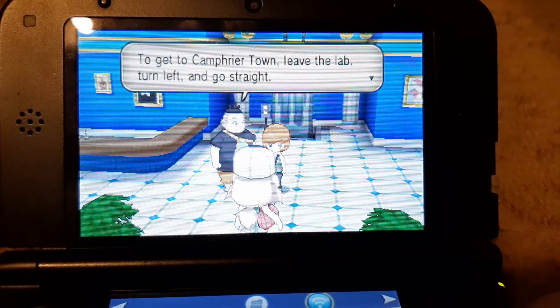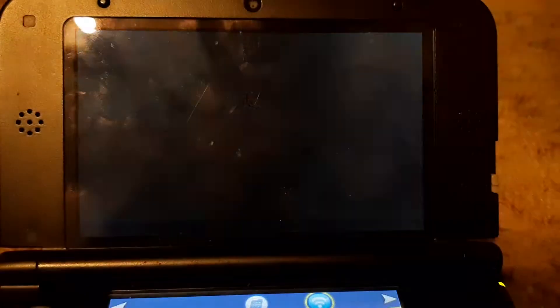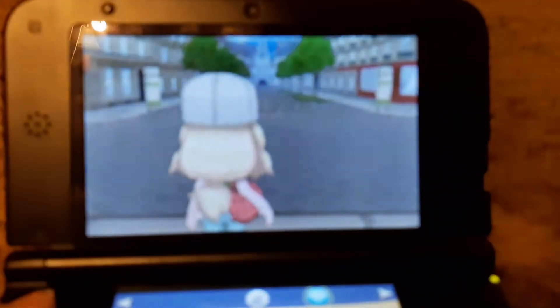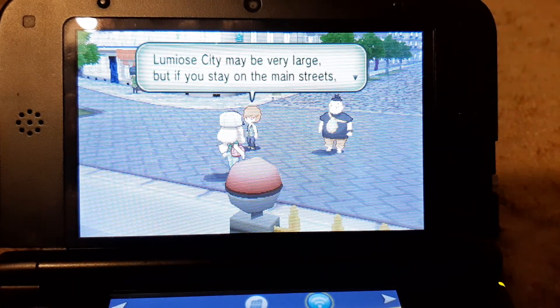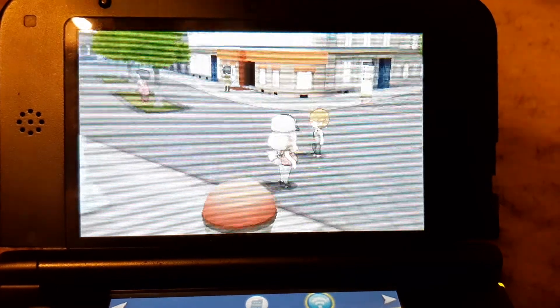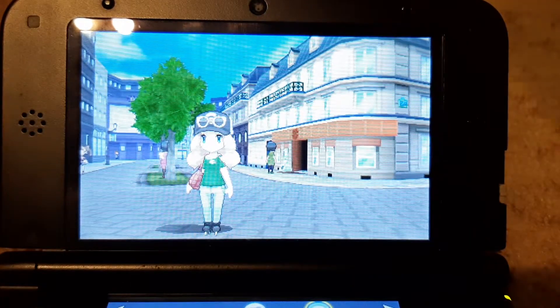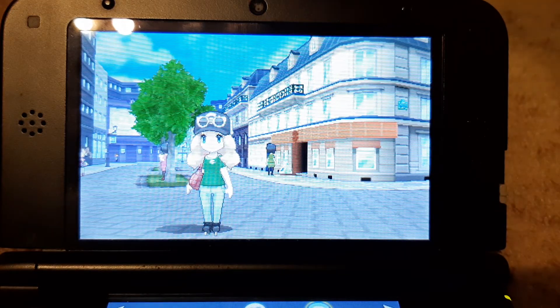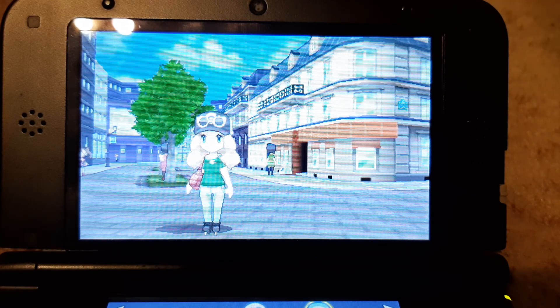To get to Camphrier Town, leave the lab to the left and go straight. Cafe Soleil that Callum was talking about is over that way too. I know we didn't do like anything guys, but we're probably gonna end the video here soon. Lumiose City may be very large, but if you stay on the main street you shouldn't get lost. Okay guys, I'm sorry but we're gonna have to end the video here because we're running up on time. I know we didn't do much, but I'll see you guys in the next video where we will have fun, probably do some more battles. See you guys in the next video, bye guys!